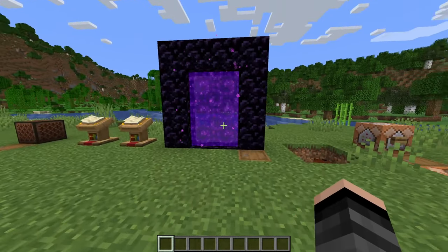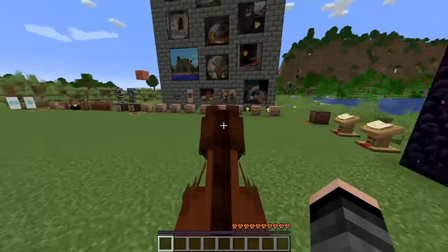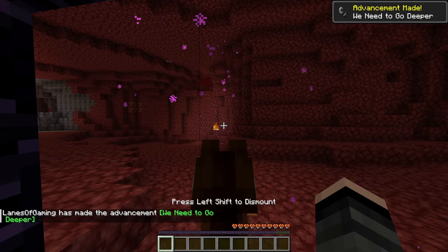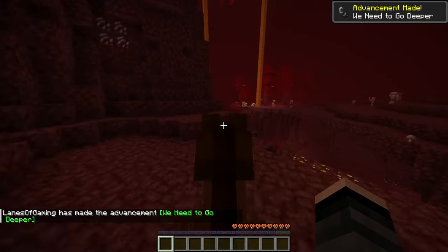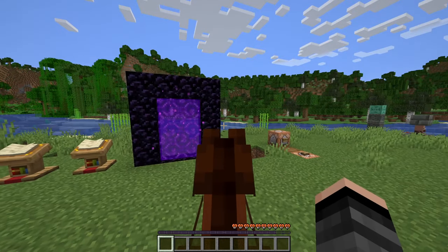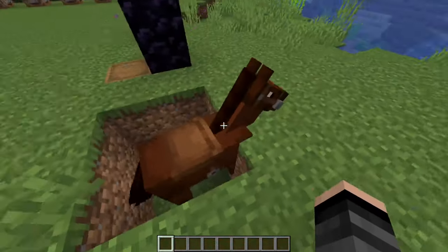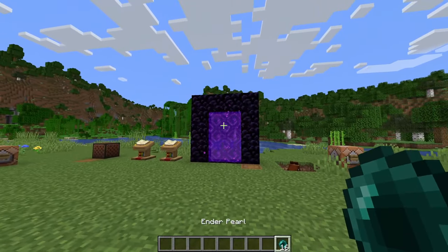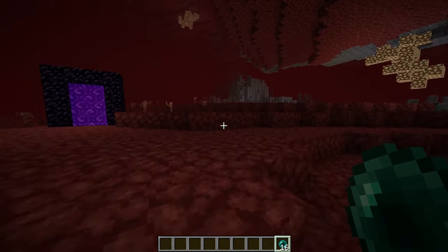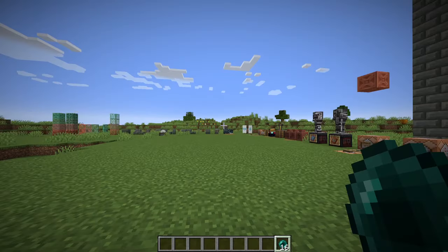There are new portal changes: any entity can now go through a portal while riding on another entity, so you can ride your horse through the portal. Also, while riding an entity you instantly go through the portal - if you're in a minecart it'll keep all its momentum and continue on the next track. This also applies to enderpearls, so if you throw an enderpearl through a portal it'll teleport you through it. This means you can now have stasis chambers that teleport you between dimensions.